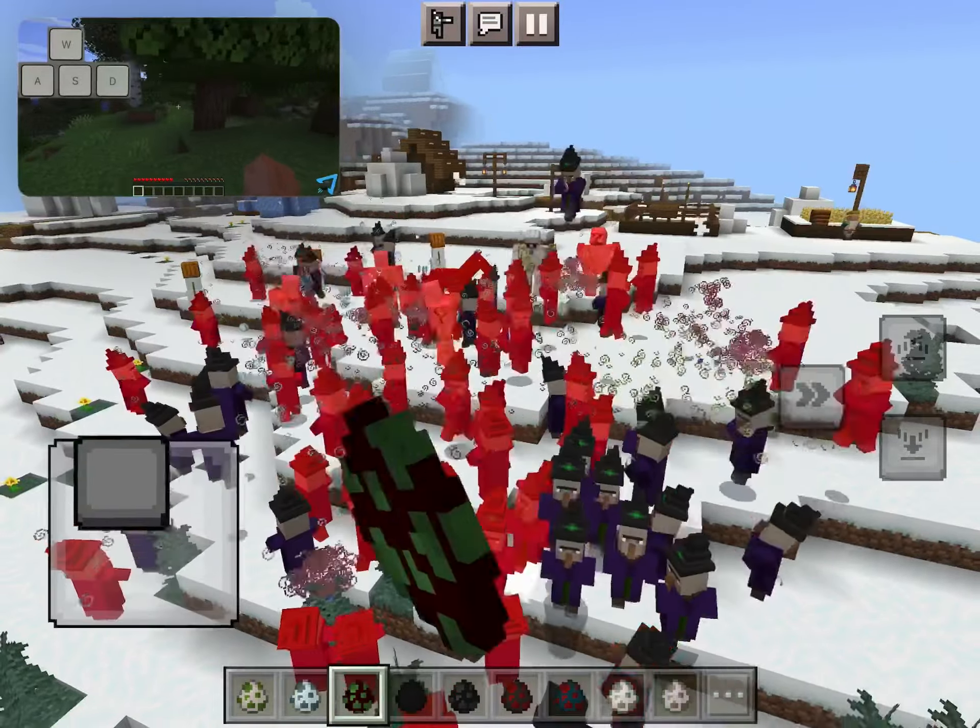Your hotbar at the bottom of the screen allows you to access 9 items. All other items will be stored in your inventory. Each item slot can be selected by pressing the number that correlates with that slot from 1 to 9. Press Q to toss an item.